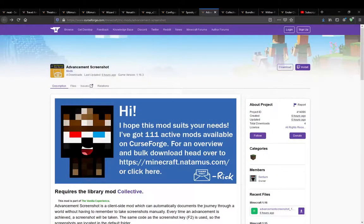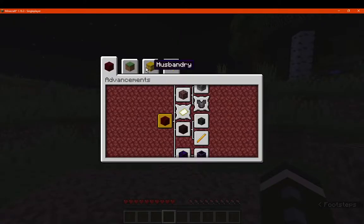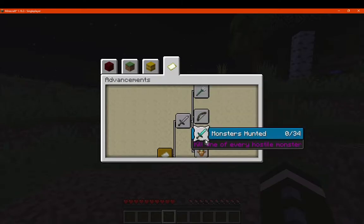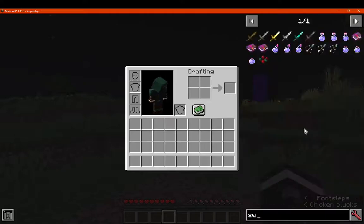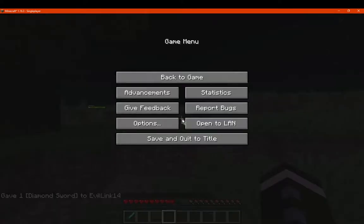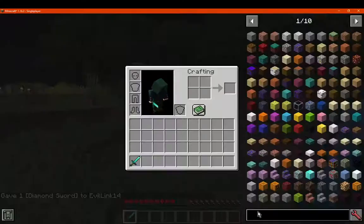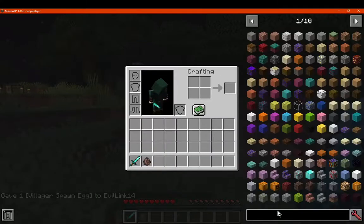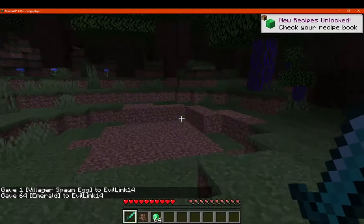So we'll just take a look at that. What advancements have I not actually done yet? I guess trade for the villager — that's not done yet. So we'll do this and go the trading way as well with the villager. I don't even know what I need to trade, so let's take a look.